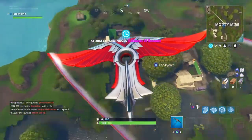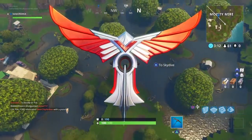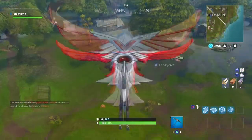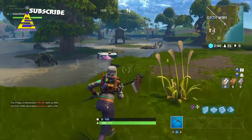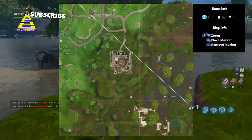Right here where my glider is pointing, you can see the helicopter right there underneath it. Now pointing my glider to the left, you can see the bench right there. I'm going to land where the ice cream truck is — it's just right here, sticking out of the water.